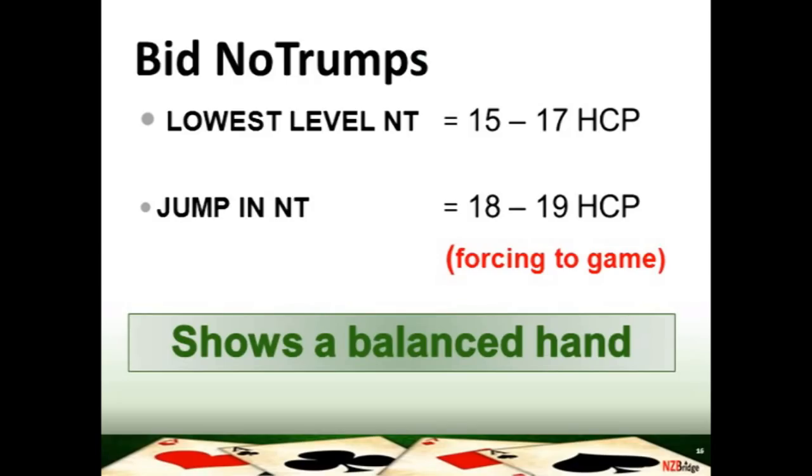You may have to consider bidding no trumps as your rebid, and bidding no trumps involves slightly different point counts. If you haven't found a fit with your partner and you rebid no trumps at the lowest level available to you, you're going to be showing 15 to 17 high card points. And if you make a jump in no trumps, you're going to be showing 18 to 19 high card points, and you will be forcing your partner to game.